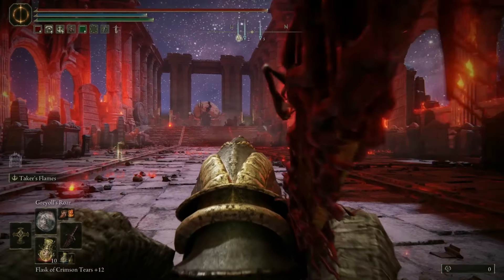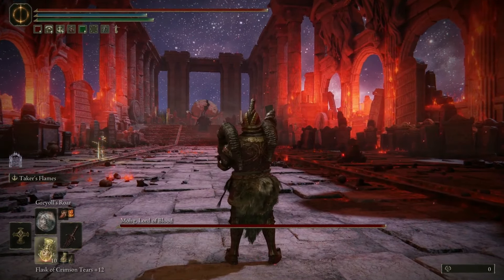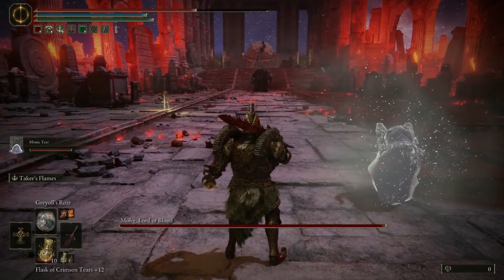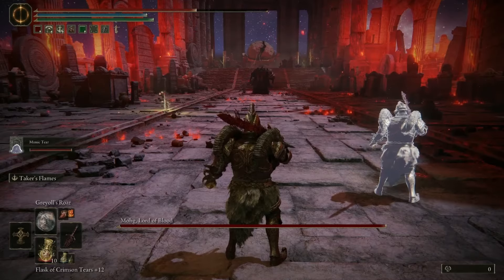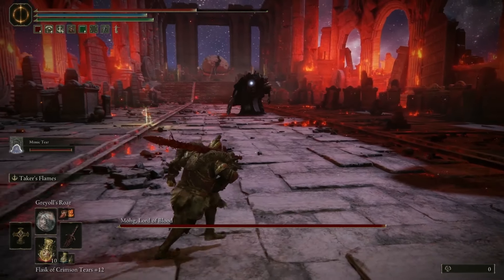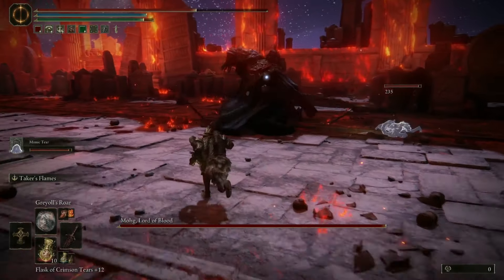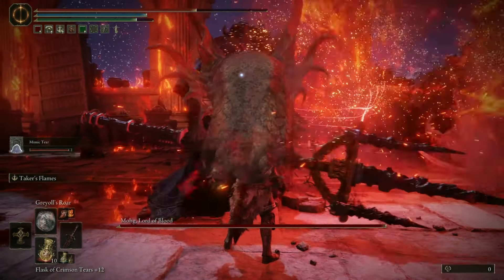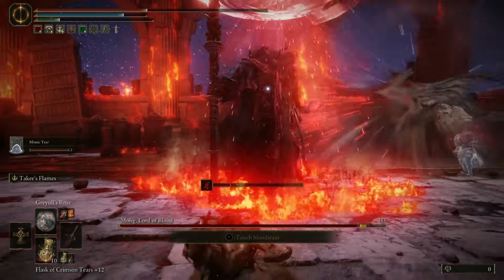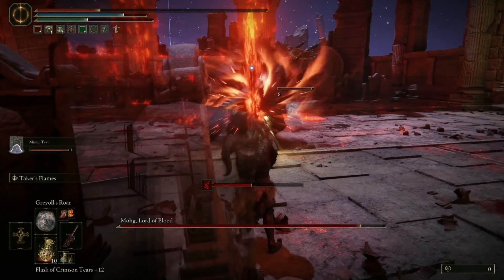All right, so in we go. I don't think I actually used the great rune this time because I was running out and didn't want to waste them — I was practicing different techniques. My idea with this run was to get the mimic out and do as much damage as possible, especially when he gets to his second phase where he really starts to hurt. Without the mimic as a distraction I found it really, really hard. So I get Greyoll's Roar on so he does less damage to us and we can do more damage to him.